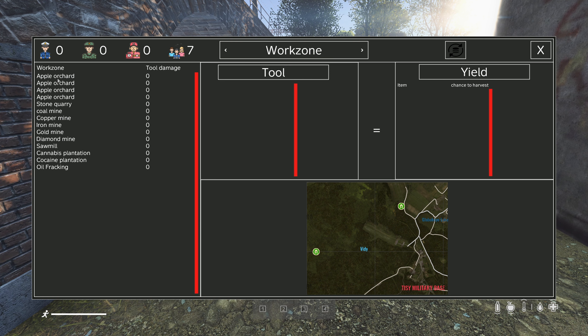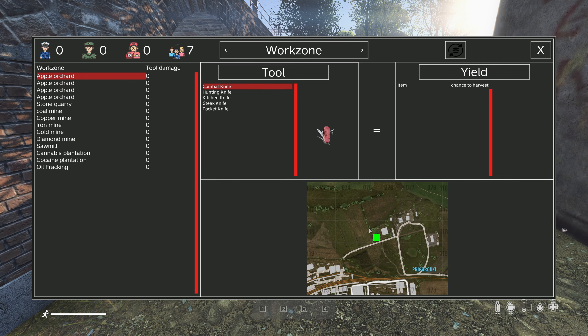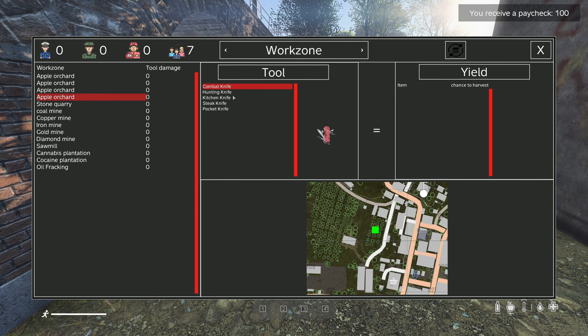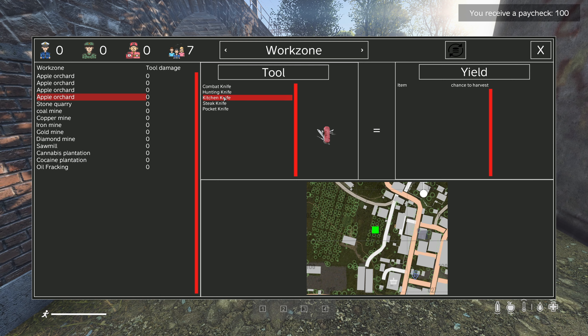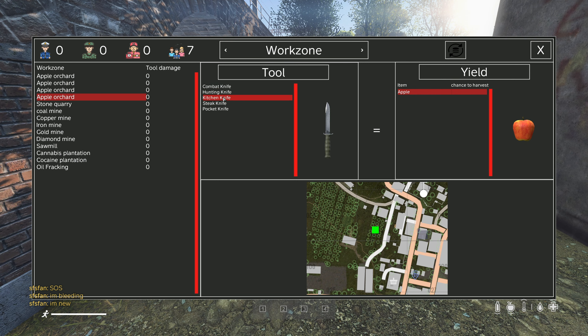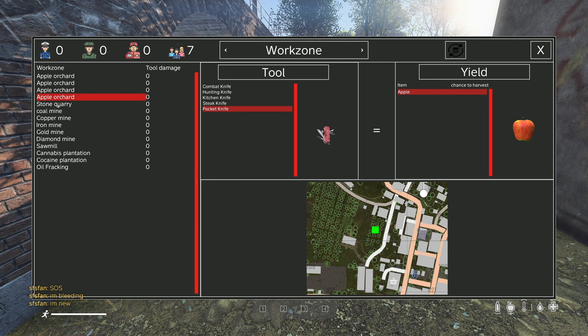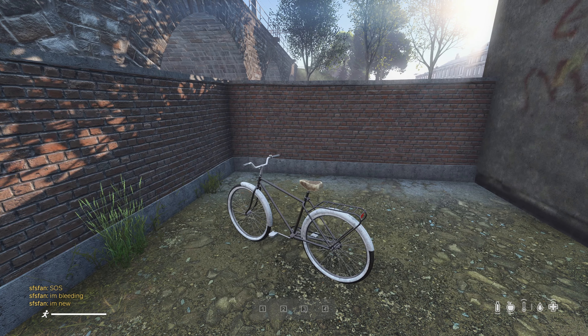Let's say you want to start out easy by picking and selling apples. Apples can be picked at four different locations as you can see on the minimap. If you look at the tools section it'll tell you what type of tool you need to harvest an apple, which you can see under yield. Once you feel like you've got enough apples, these can be sold at any of the supermarkets all over Gennaris.